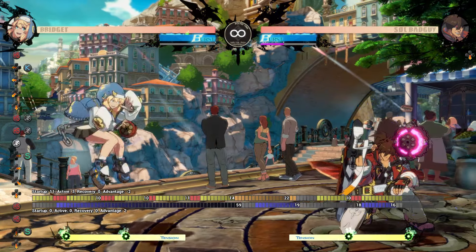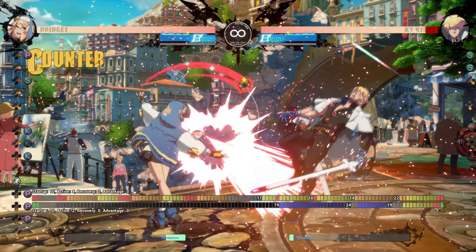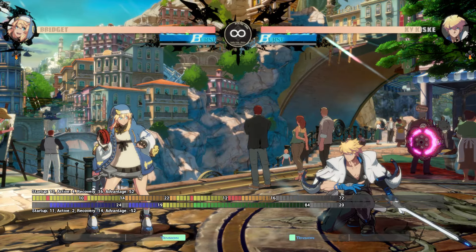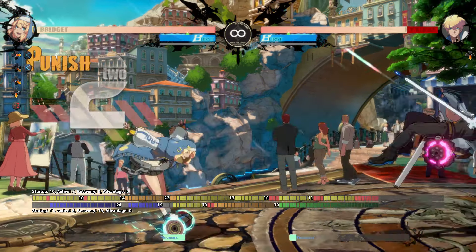But if they stay crouching, the JH will likely whiff. 6P is another option, but it's much more risky to throw out, especially since they could choose to do a low. If they use a slower option to try to catch backdash, you can counter poke with fast buttons to stuff them. It's up to you if you want to engage in this RPS, but it's always good to stay unpredictable.